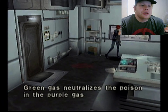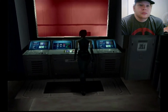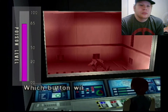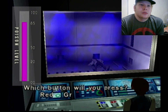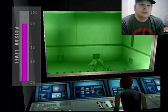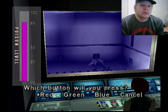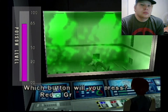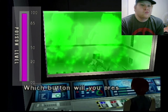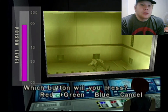Red gas neutralizes green, blue neutralizes orange, green neutralizes purple. I was trying to make it a good eye. Damn it — it's just making one color now. Blue neutralized one.